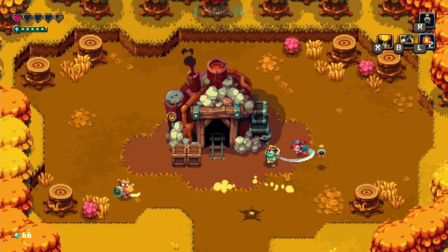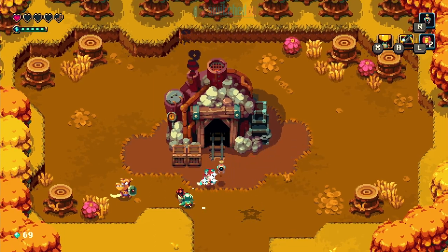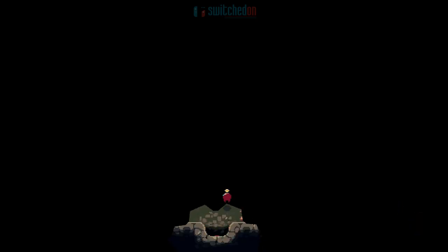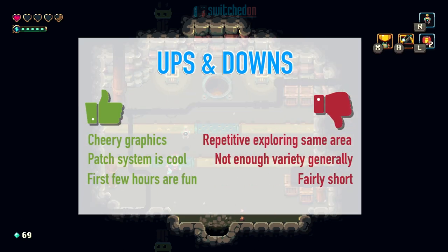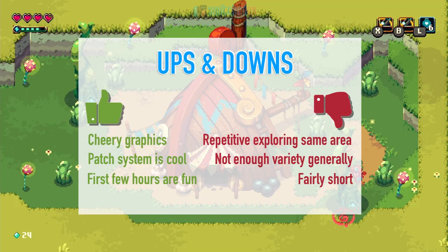You also eventually unlock a robot buddy who you can switch to at any point to solve small puzzles and to dig up the ground around you when there's a little secret somewhere — something akin to how Gooigi works in Luigi's Mansion 3. You can even hand control over to a buddy for local co-op if you want, but it felt pretty limited for that person.